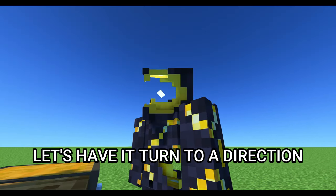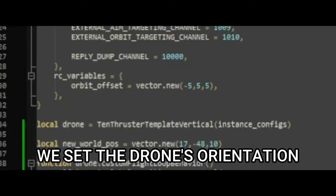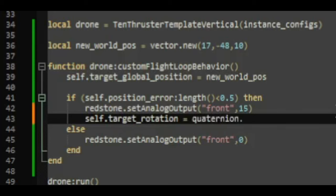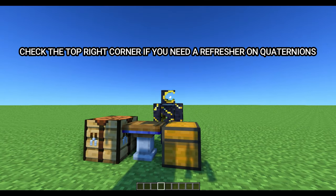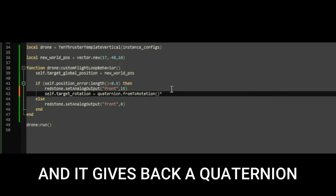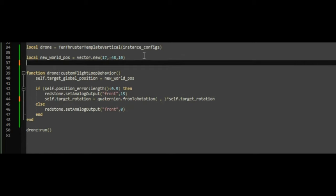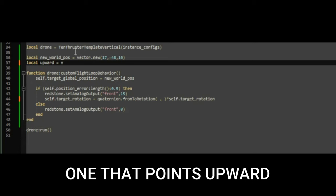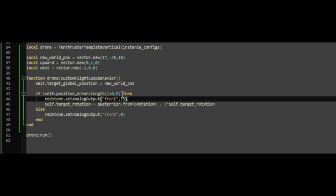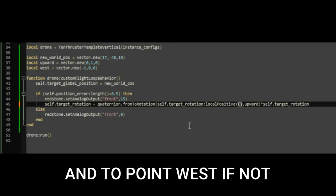Now let's have it turn to a direction — we need quaternions for this part. We set the drone's orientation using the drone's target rotation variable, which uses quaternions instead of Euler angles. Check the top right corner if you need a refresher on quaternions. We use a quaternion function that takes two vectors and returns a quaternion, then multiply that quaternion with the target rotation to rotate the ship. For example, we create one vector pointing upward and another pointing west, then set the ship's y-axis to point in the desired direction depending on whether it has reached its destination.